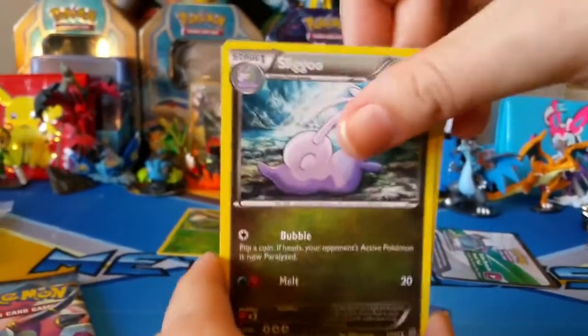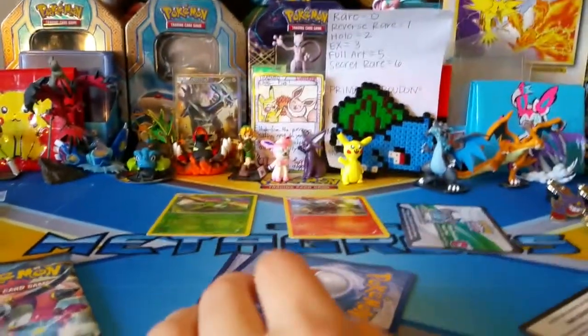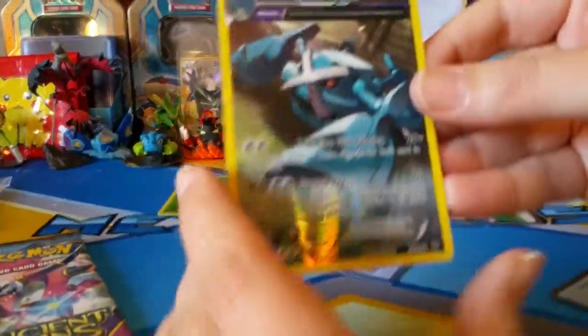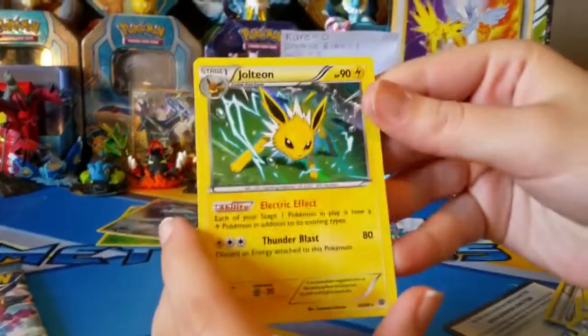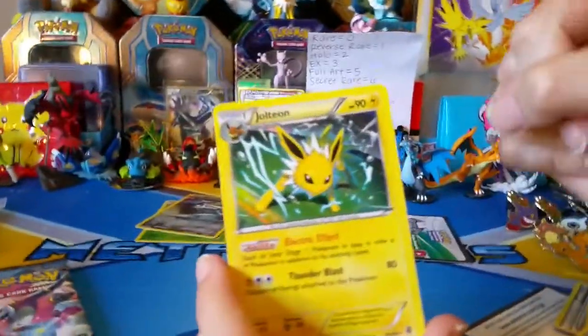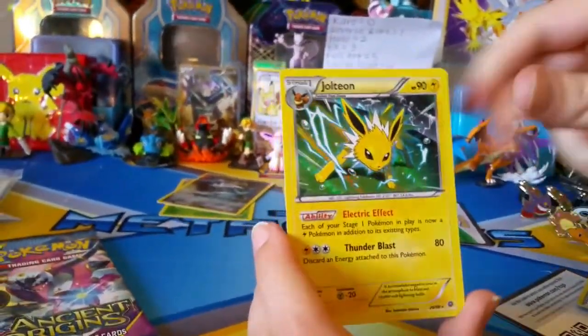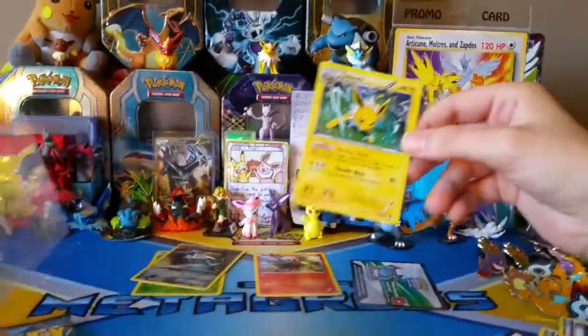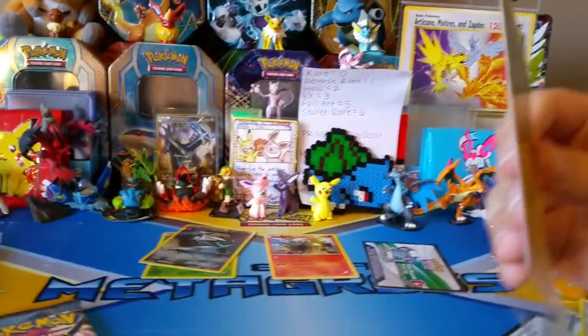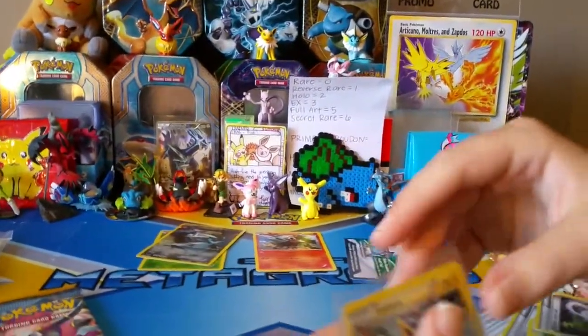Which was Rayquaza. But with this set, there's too many awesome Pokemon. We actually needed that - that's another rare, right? Yeah! That's seriously your baby right there. So one, two, three, four - four points for Hoopa already. This isn't even bad.